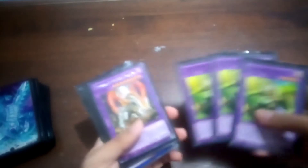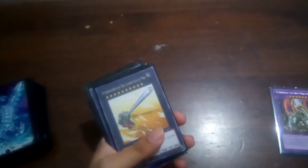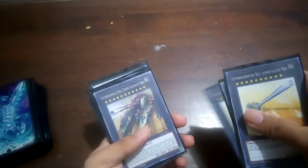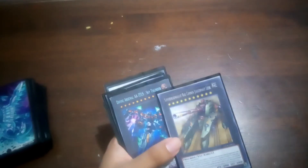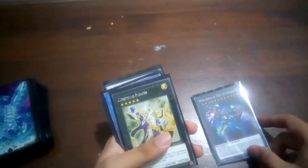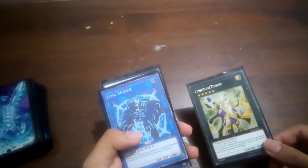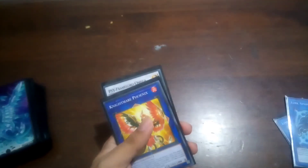Now in the extra deck, I play 3 Entities because of the Dogmatica Punishment. 1 Titanic Galaxy for Nadir. 3 Gustav Max — very self-explanatory. 1 Lieve, because you can attach this to Gustav Max when you lack firepower on offense. Then 1 Zeus. 1 Constelar Ptolemy for Rank 5 plays with Sanguine, Conquistador, and Wakera. 2 Link Spiders — staple link. 1 Nightmare Unicorn and 1 Saravis/Omega.